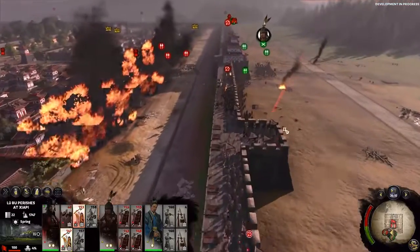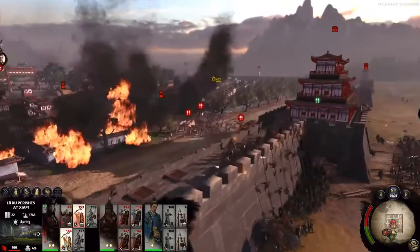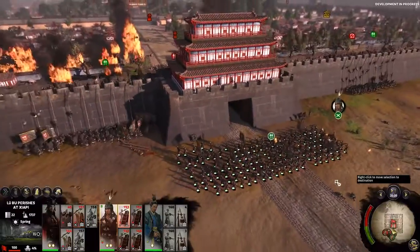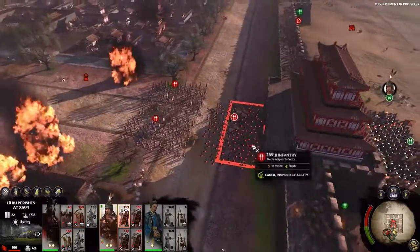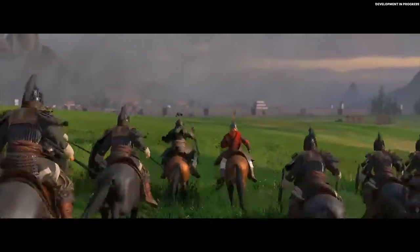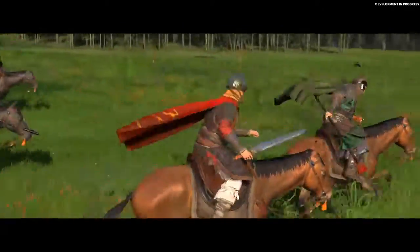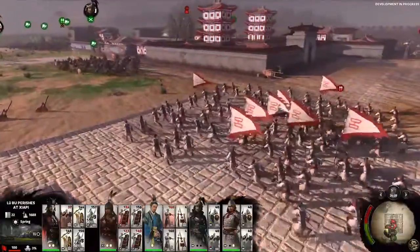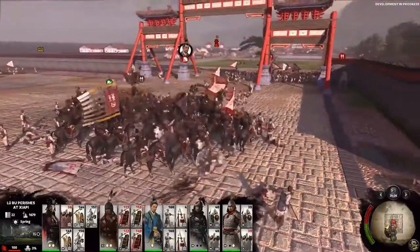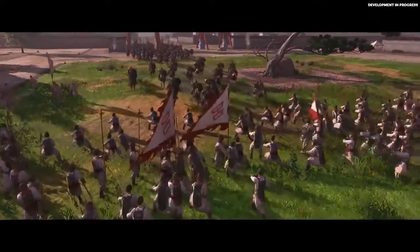Let's check up on the center attack. The settlement is now on fire from the barrage of arrows and our men are getting over the walls and getting stuck into the enemy. Our reinforcements have arrived — this huge mass of cavalry will be the perfect thing to break Lu Bu's men. We will charge them into this spear infantry and knock these guys flying and destroy their morale.